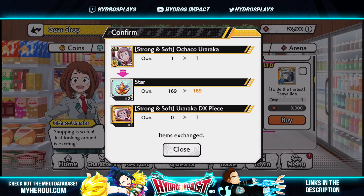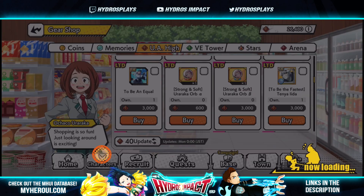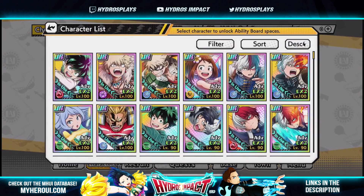So you get a DX piece of Ochako instead of character pieces — it's a completely separate item. You also still get your stars, which is important to note. That is not being taken away from you. You still get stars even for summons, on top of the DX pieces for duplicates. So if you summon a duplicate SR or UR character, you're going to get your stars plus one DX piece for that character.